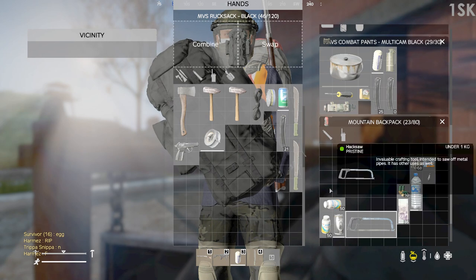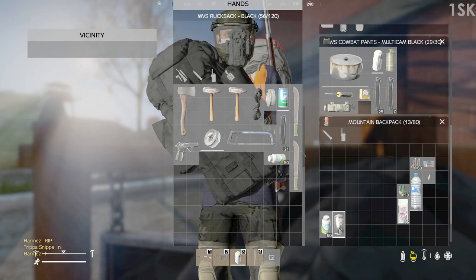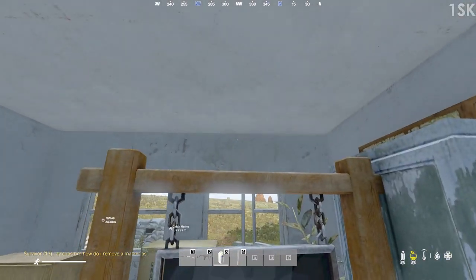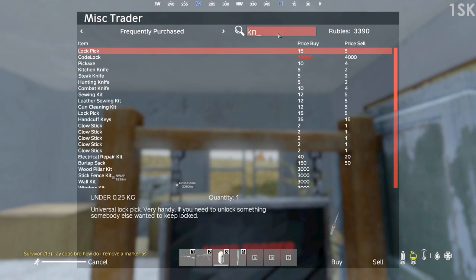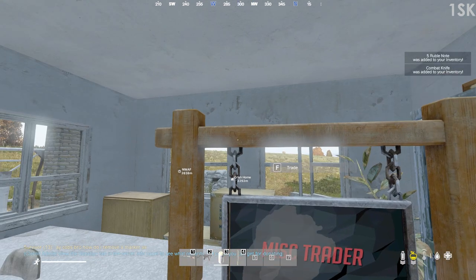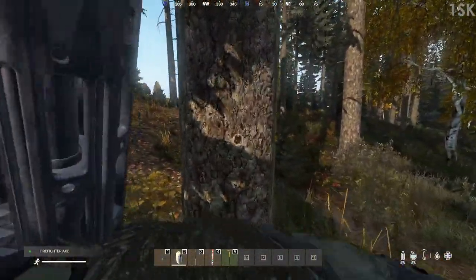Hit one of the traders — you can find them by pressing M and turning the markers on. Buy a big bag from the clothing trader; you're going to need it. Now hit the misc trader and grab an axe, a handsaw, a hammer, nails, a few rolls of duct tape and code locks. An optional extra is a lock pick — not essential but useful for building. You can chop down trees in the safe zone, so find a little forest patch and get to it.